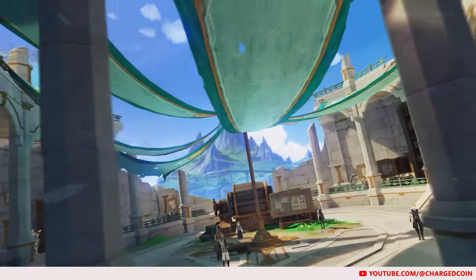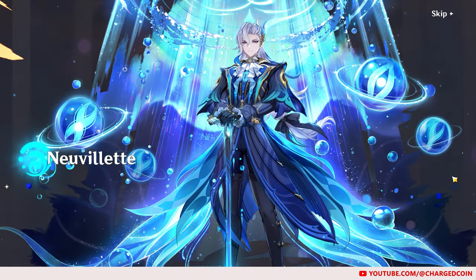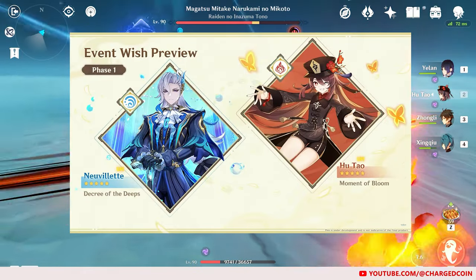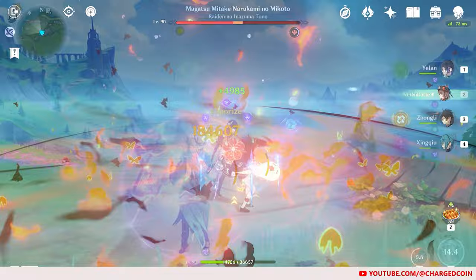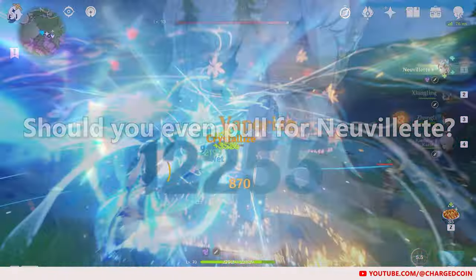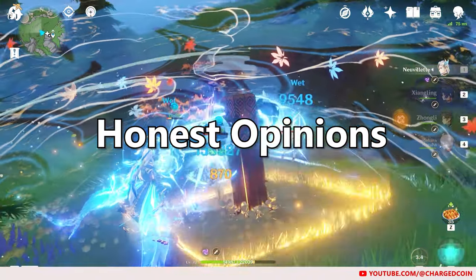With 4.1 being released, Neuvillette just became available for gamers to pull. However, being released beside such a strong Pyro DPS like Hu Tao, how would Neuvillette fare? And should you even pull for him? Let me give you my honest opinions to help you decide.